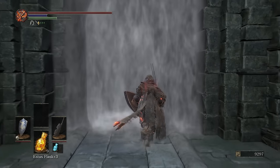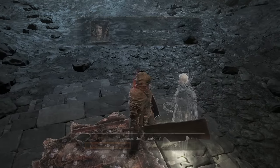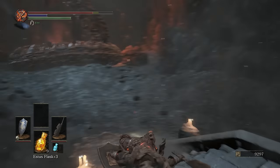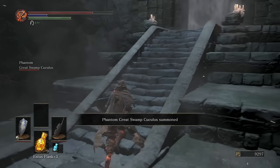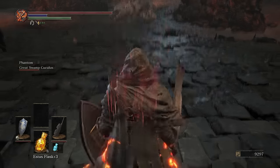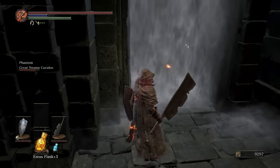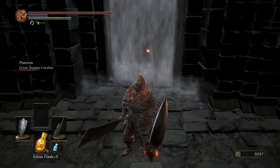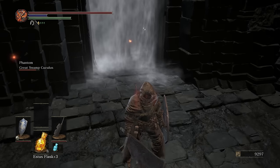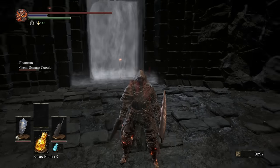There is a summon right here — I'll bring her in. I don't feel like she did much last time. She's a pyromancer, and we're going against a fire boss, which is kind of silly. But we'll bring her in. It looks like Great Swamp Cuculus is also getting hit by the ballista. She got stuck and unable to come through the fog — this happened on the dex playthrough as well. Maybe she has to wait until I start the boss.